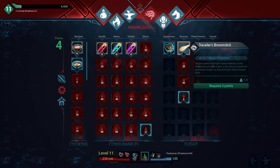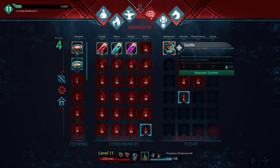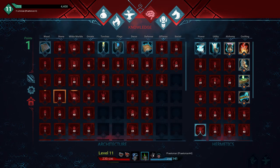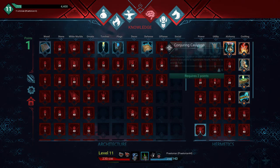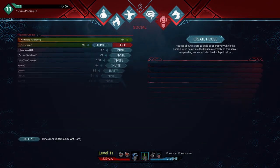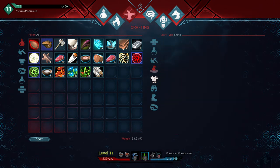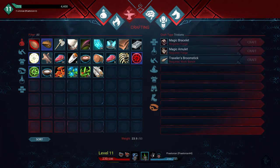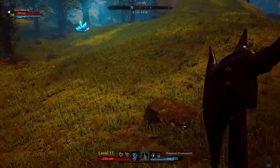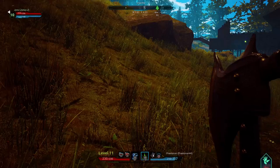We can grab some more ingrams — well, they call it knowledge in the game — while we wait. Oh, foot wraps! We've been walking around barefoot this whole time! Let's get some foot wraps. We'll boost our movement speed — and there's a broom so you can fly! And a saddle for a tame creature. Let's get the broom ingram. You pretty much need to have a base built before you can really build anything useful.